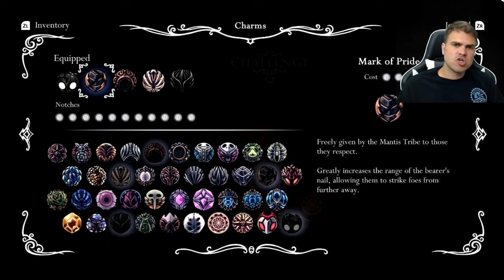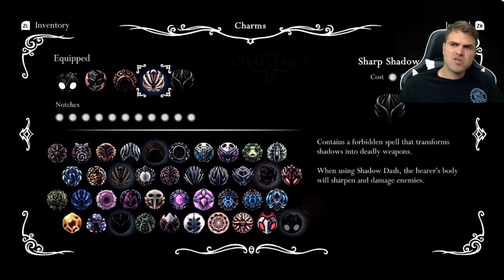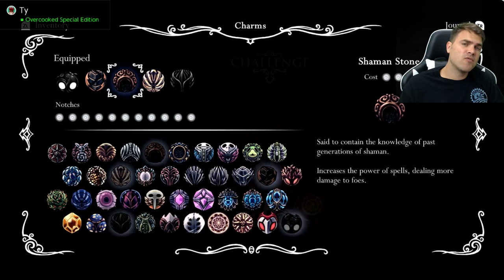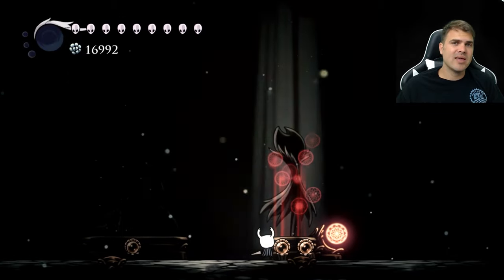Just to show you the charms I'm using: I'm using Mark of Pride, Shaman Stone, Unbreakable Strength, and Sharp Shadow. Sharp Shadow makes it so whenever we dash through Nightmare King Grimm we're dealing a little bit of damage, which is gonna be super helpful. Unbreakable Strength and Mark of Pride are gonna help with the damage with the nail, and Shaman Stone is gonna be super helpful when we're using our Abyss Shriek. So let's go ahead and jump right in.